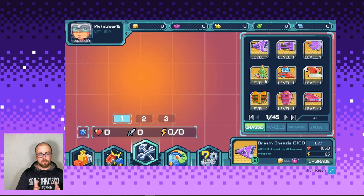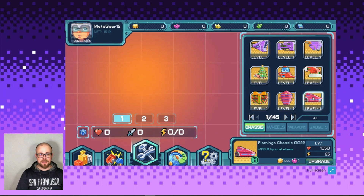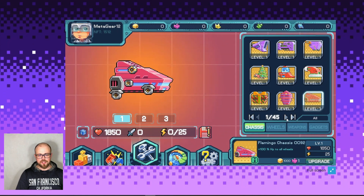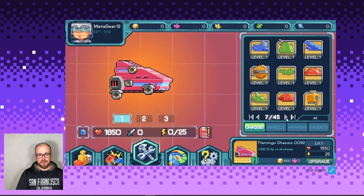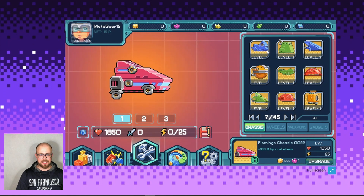To start our battle, we need to choose our car chassis. Let me choose this one, but I'm not sure it's the best choice. Let me find something else. There are lots of chassis options here and I want to change my chassis and take this horrible one — yeah, that's great.